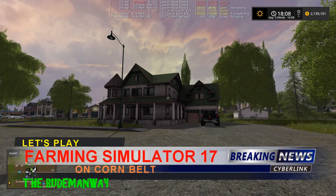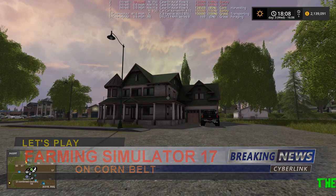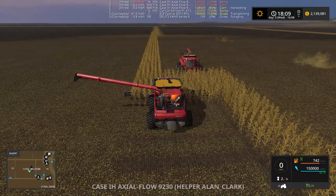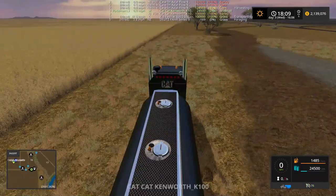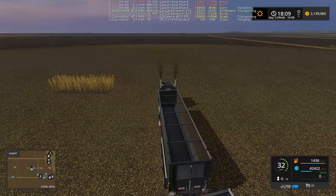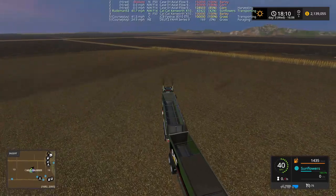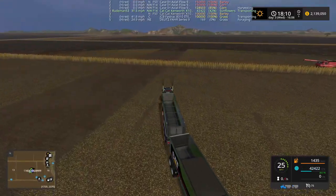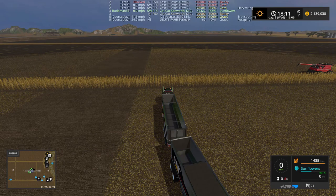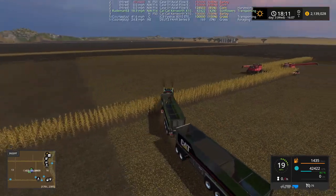Welcome back to Farming Simulator 2017. I've got one field left that I need to get back to, and it looks like the truck is necessary here. These guys are almost done, so let's get the truck moving and get these things ready to finish this field up. One of the trailers didn't get the cover back off — it's got fruit in it.